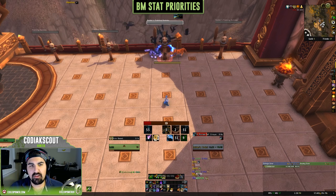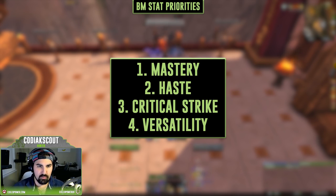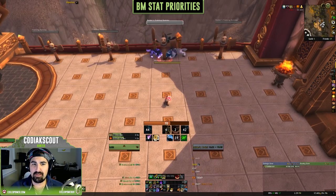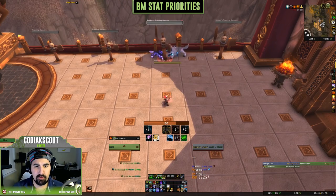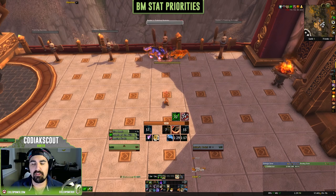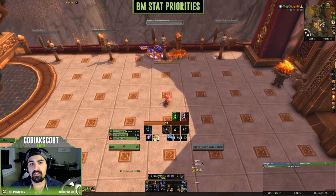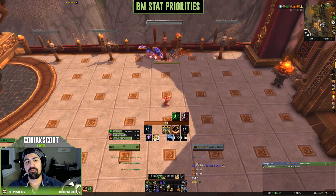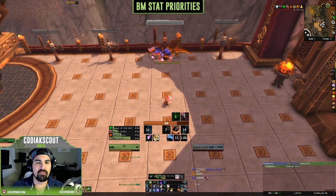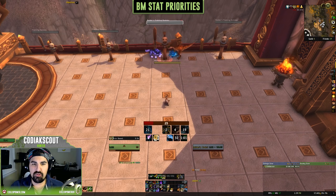Moving right along to stat priority for Beast Mastery Hunter: Mastery, Haste, Crit, Versatility. For Mastery — Mastery of Beasts increases your damage done by pets, Dire Beasts, Stampede, and A Murder of Crows. For those who haven't dived deep into BM Hunter, most of the damage comes from your pet. You do get some decent damage from Cobra Shot, but the majority comes from the pet, so this is a huge stat to stack as often as possible.